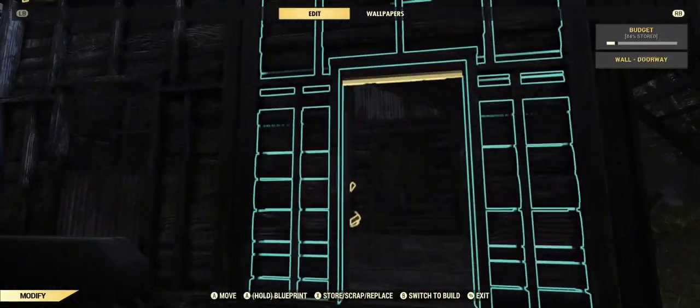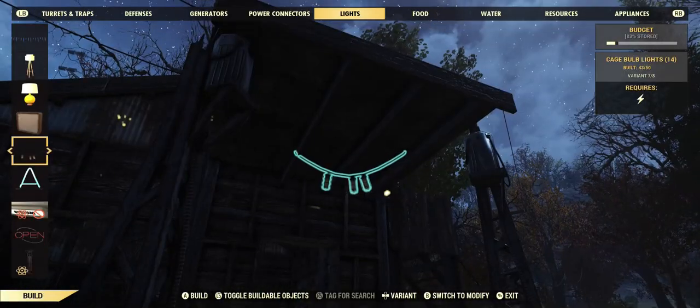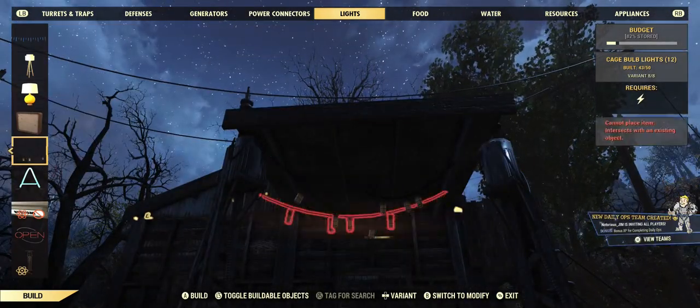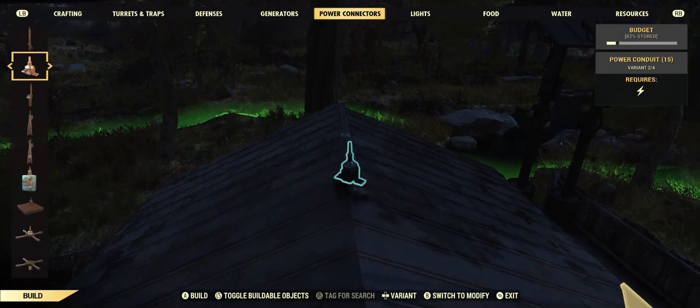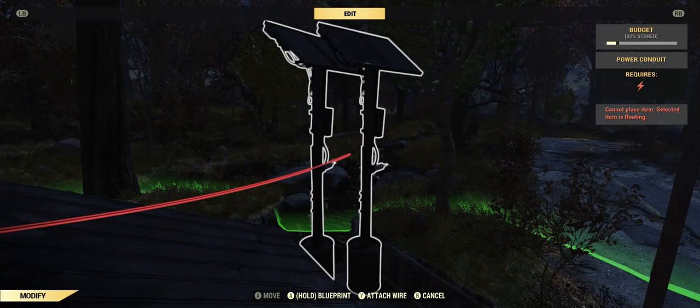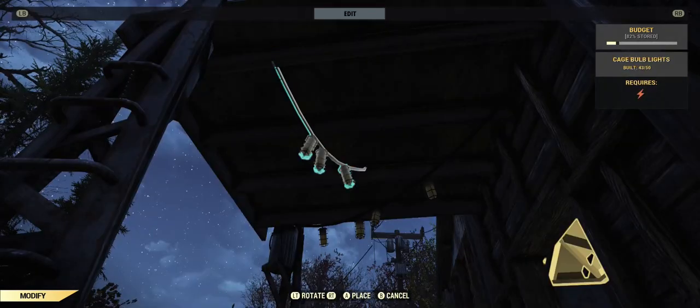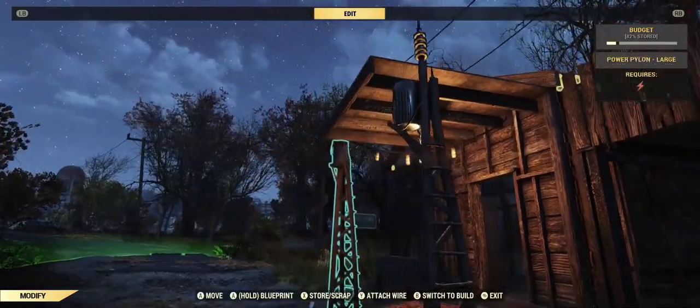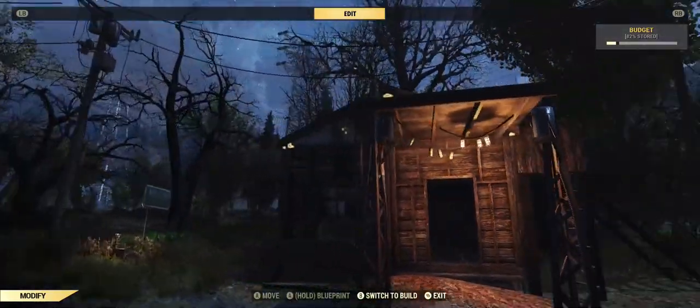For that I'm going to be using the advanced power connectors. I'm going to place these cage bulb lights — you get them from daily ops, but you could place different lights to your liking there as well. It's just the porch light. Here I am connecting the power — now they'll work. You have to move them and then replace them to get them to work sometimes. And there's the front porch lit up. Everything is looking good.